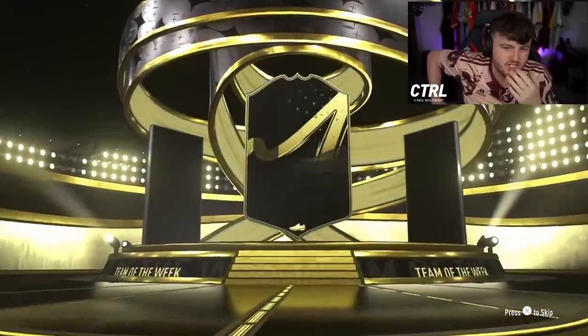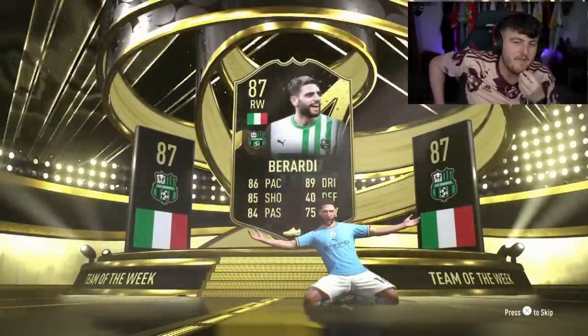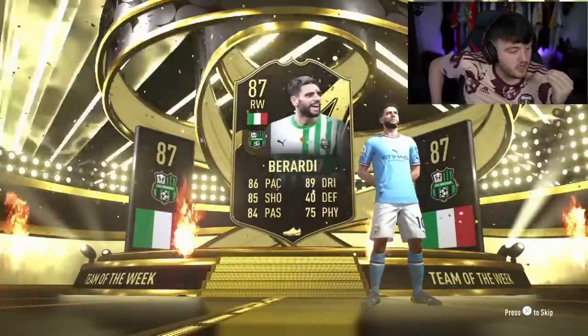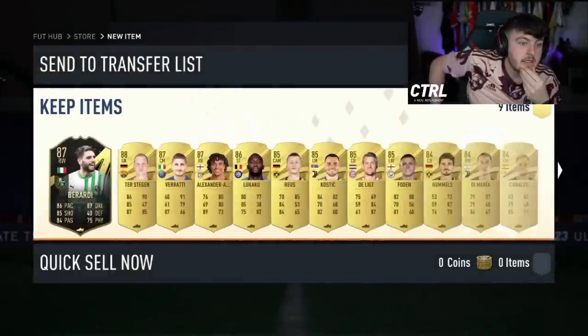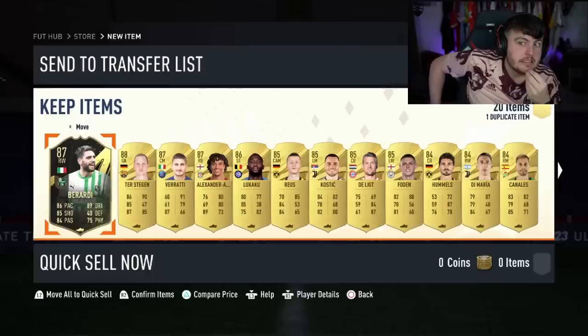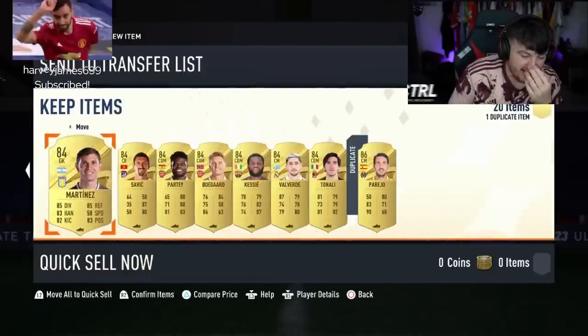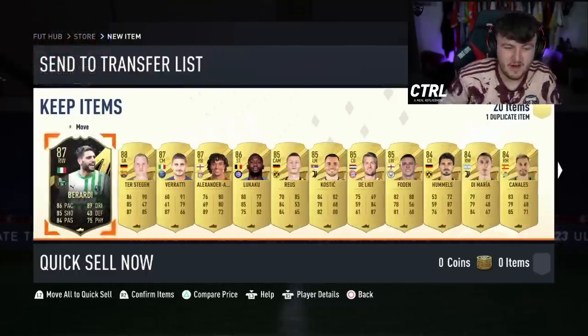In form. I'm hoping Future Stars pop up behind the in-forms, because otherwise this is a very bad start. 87 Baradi - could be some great fodder in there. We are hoping for a Future Stars though. Come on... Not great, sadly. Not great at all. Very unfortunate.